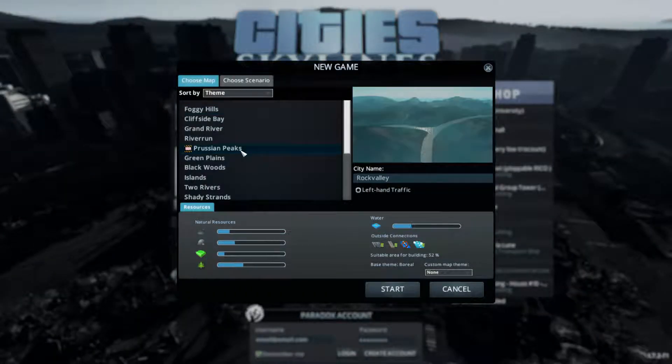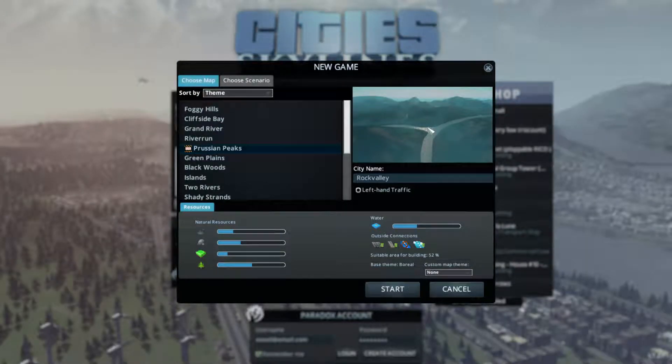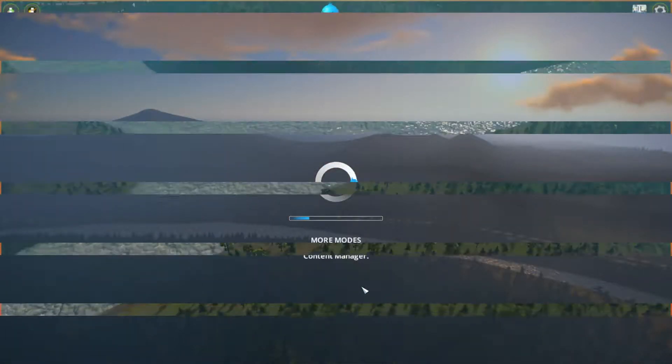Starting a new game on Prussian Peaks. I want to try a mountainous city and see how many people we can get into it because there's not quite as much good buildable area. What should we call this city? Rock Valley — that's not a bad name. We'll just go for that. I'm terrible at naming things.